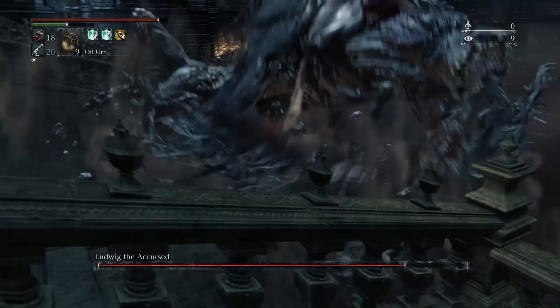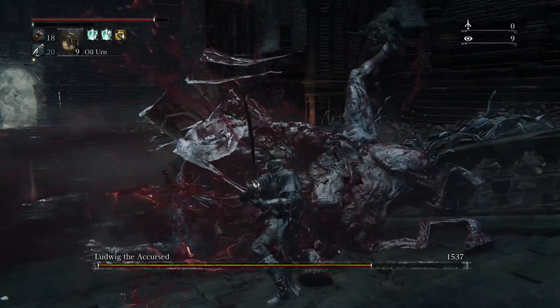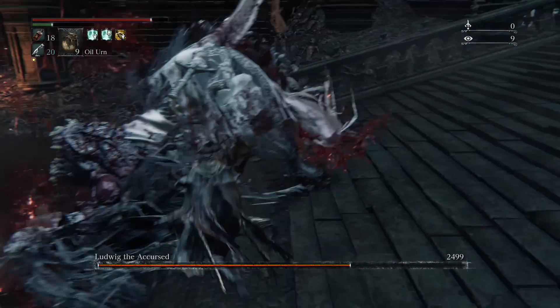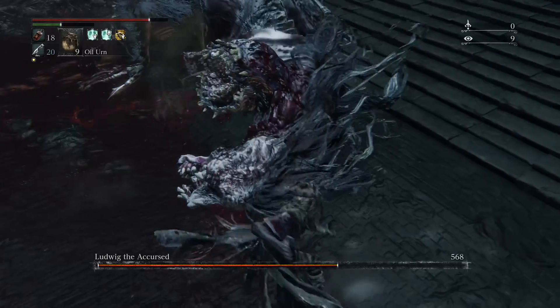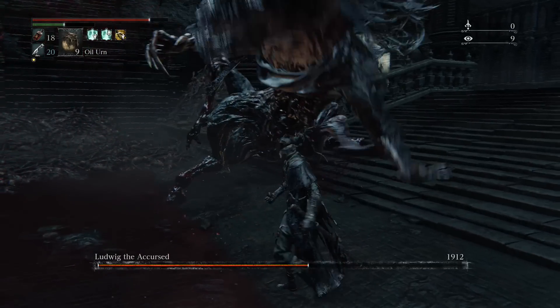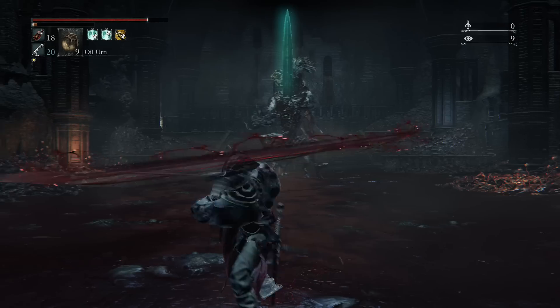Here's his tantrum move. The way to dodge that is you just gotta dodge back twice and then roll right through its clawing move at the end. Here I damaged his head enough — the one on the right with the hair — and after you damage it enough you can get a visceral attack in.